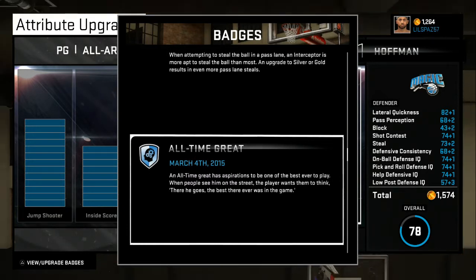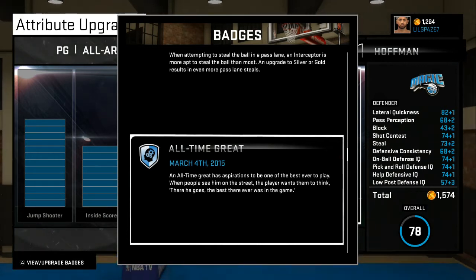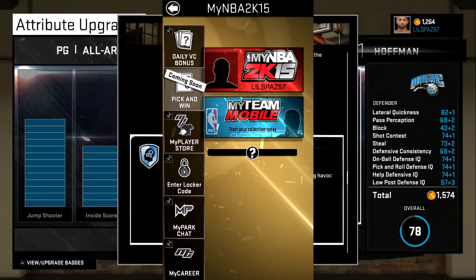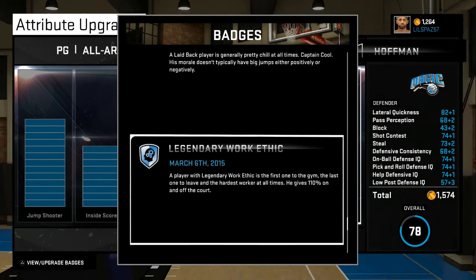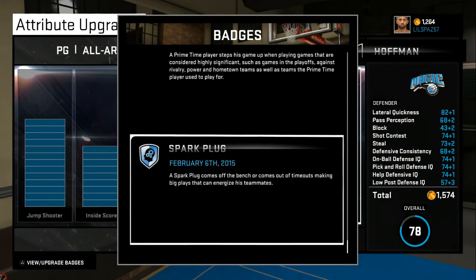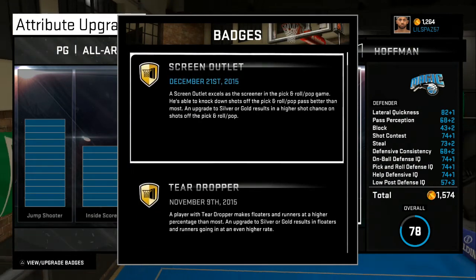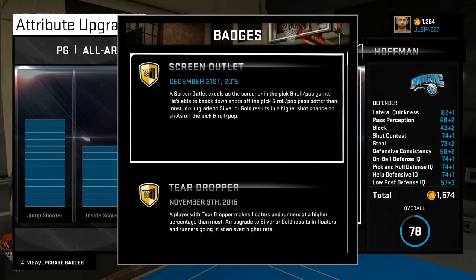Here are the badges that you can't upgrade — you get these through your personality, according to your work ethic and everything. I have all-time great, cool and collected, the enforcer, friendly, keep it real, laid back, legendary work ethic, prime time, spark plug. Those are my badges. I thought I had more but that's what I have. Now I'm just basically going off in the gym. Let's get into how to get some free VC.